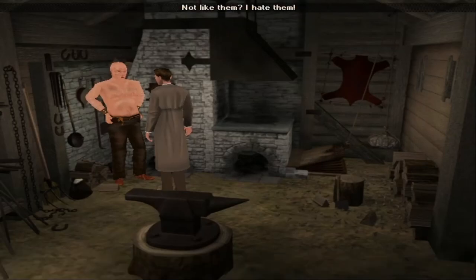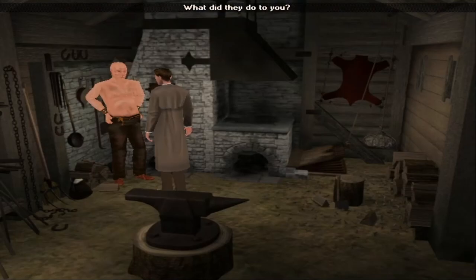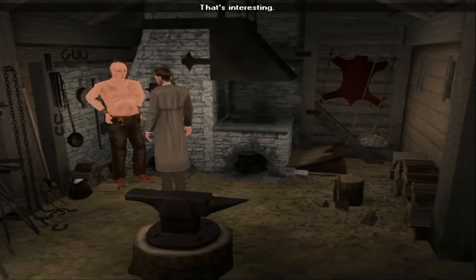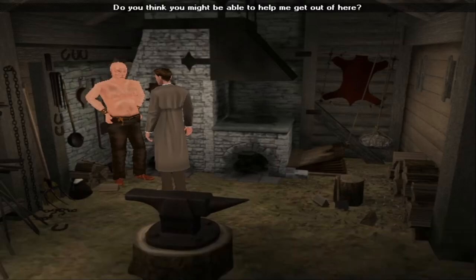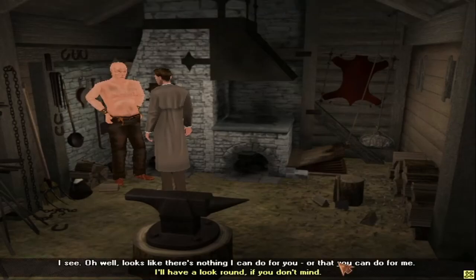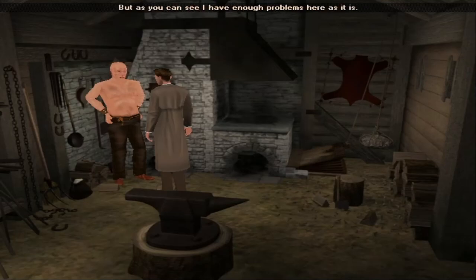You don't seem to like your masters much. Not like em — I hate em. Years and years I wanted some. Do you think you might be able to help me get out of here? I'd have to be pretty stupid to try that. I had to pledge loyalty to Sir Stan when I came here — everyone did. Only he decides who can come and go. I really can't do with any more problems.